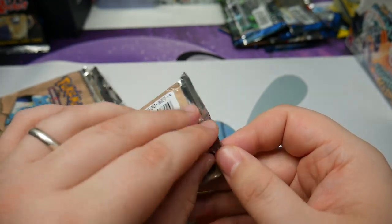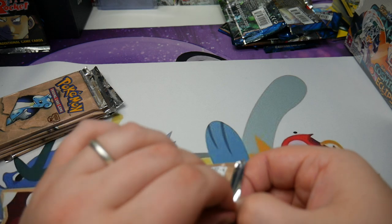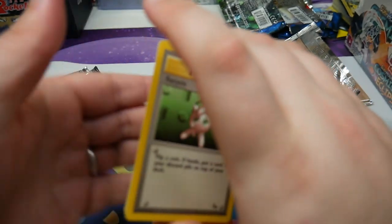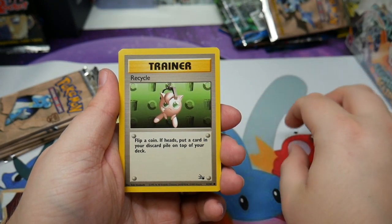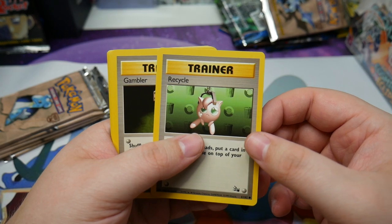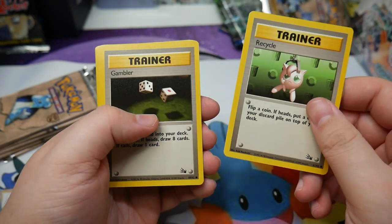So with six packs, we're hoping to get something I can grade, because I am sending out my PSA submission very soon and I would like to bump it up just a little bit more. I just opened up some Rising Rivals packs and Fossil now. As soon as I get these packs opened, I'll be recording the PSA submission video — look out for that pretty soon, or it might have already been posted.